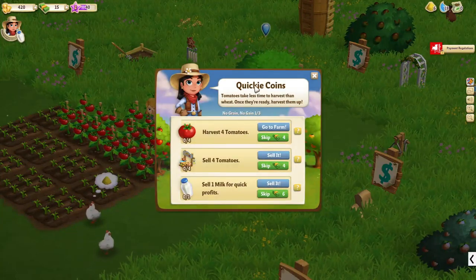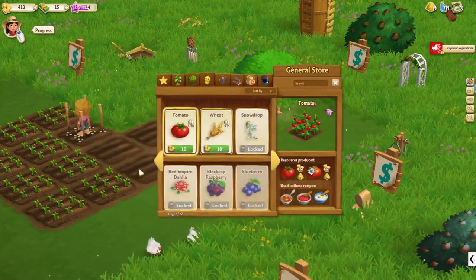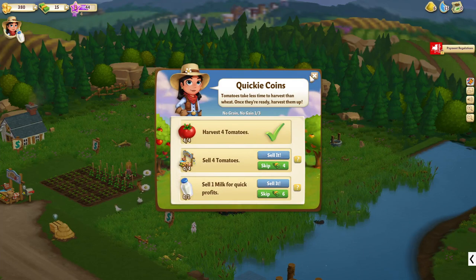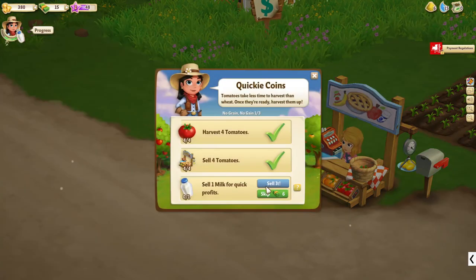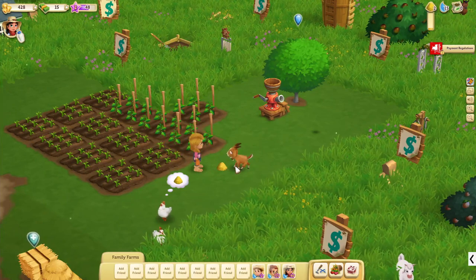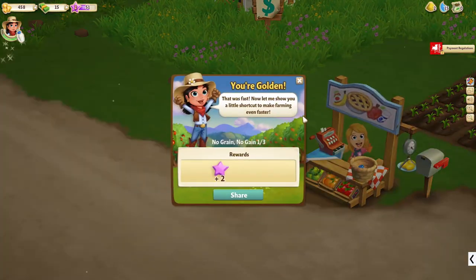What is the next quest? Quickie Coins — tomatoes take less time. I can harvest my tomatoes. And while we are at it, why not plant some more tomatoes? Let's water them as well. Sell four tomatoes — let's go and sell four tomatoes. One, two, three, four. What next? Sell one milk. Do I have milk? I don't have milk. I'm guessing if I feed this guy I might get some more milk. Let's feed this guy and see — there's the milk! Let's sell the milk. That was fast indeed.